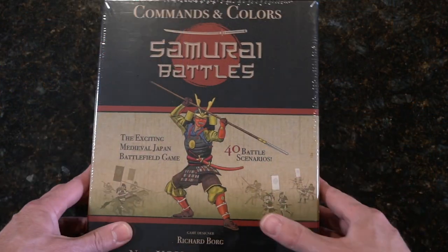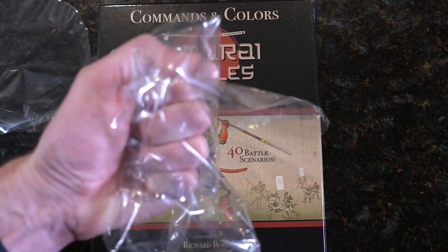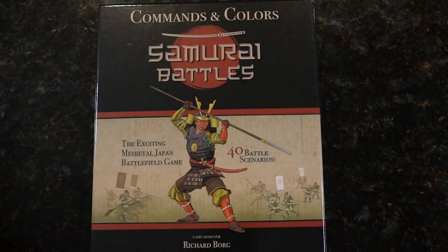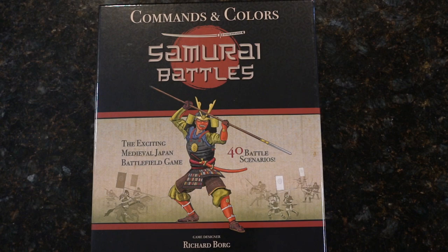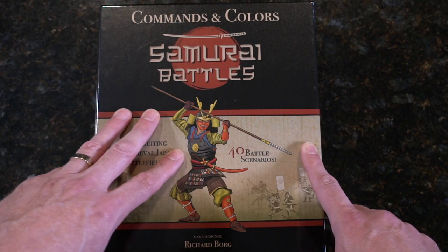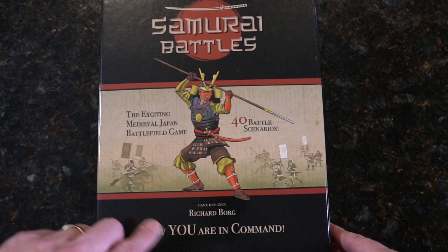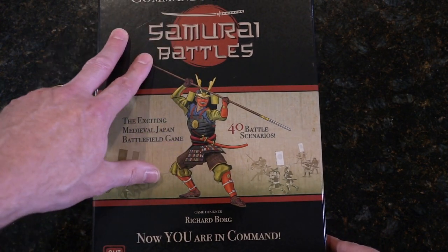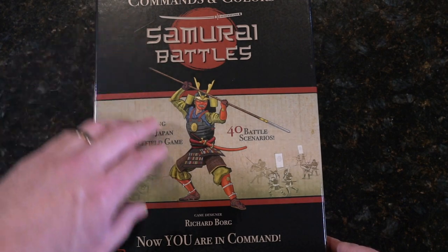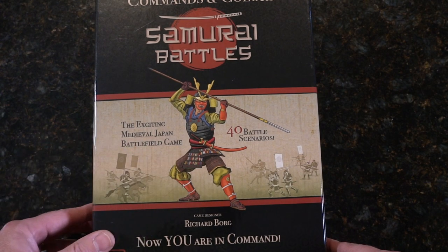Lots of blocks and stickers. We're over Command & Colors Samurai Battles. Let's take a look at this box real quick. Love the color scheme — this is gorgeous. The black with the red borders coming into the tan, back to the black using the gold lettering, samurai sword, the katana, the soldier on the front. Exciting medieval Japan battlefield game.